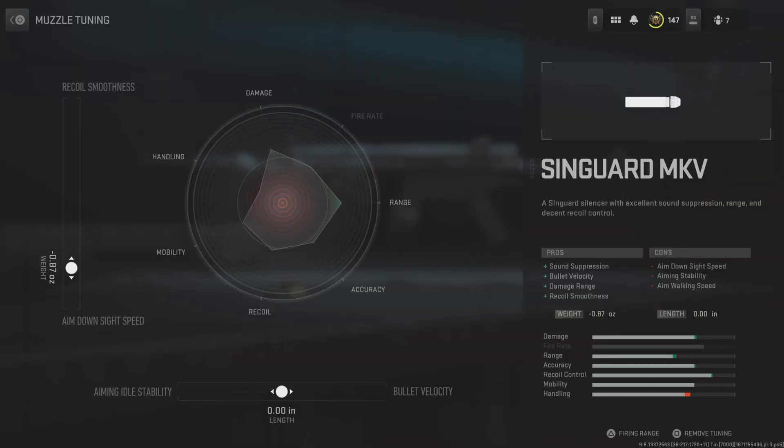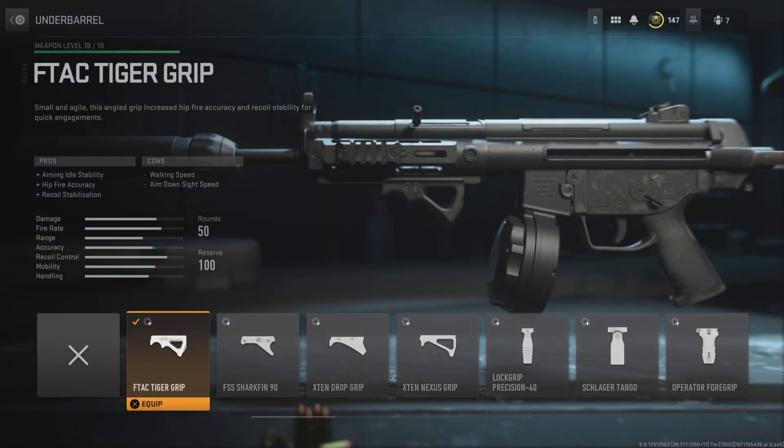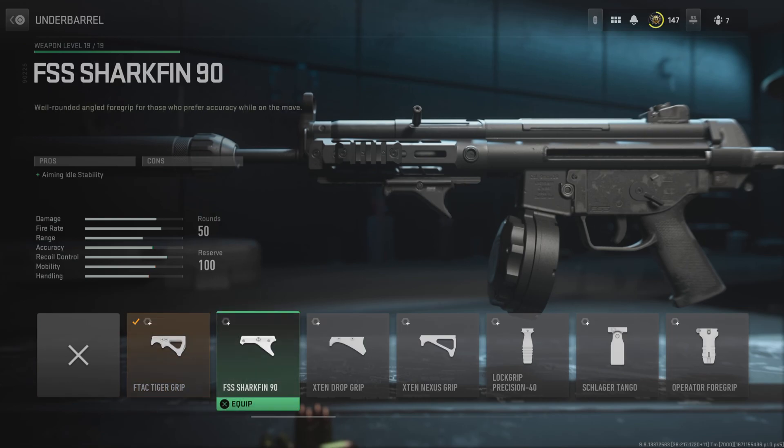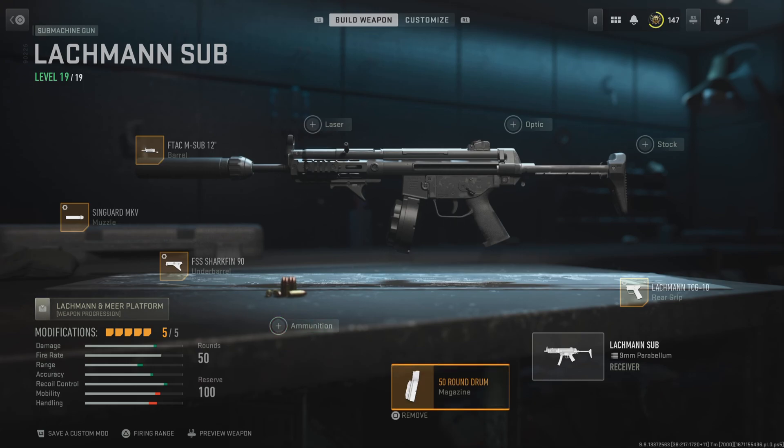I'll make a tune there, and then increase that bullet velocity to about 0.10. And then the F-TAC Tiger grip — you can also run the FSS, I think we might run this one — to increase recoil stabilisation. And then the 50 round drum mag, which just increases ammo capacity.